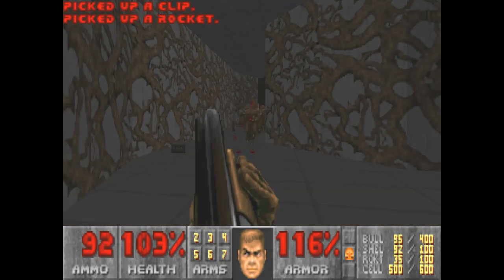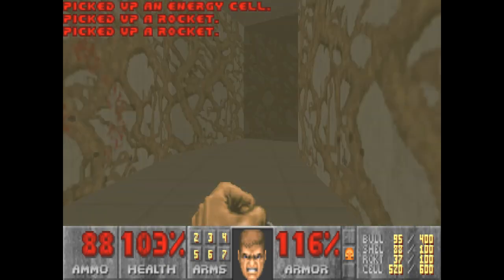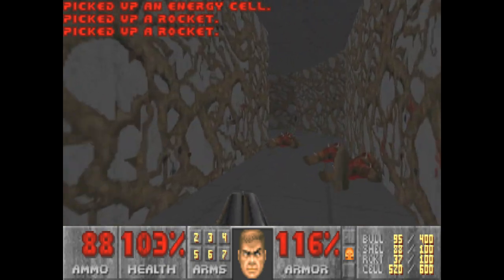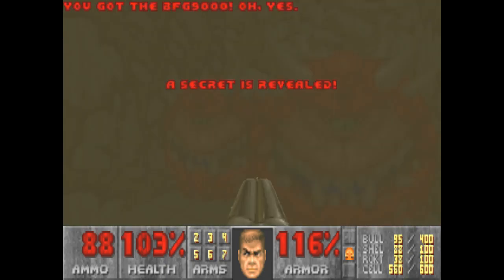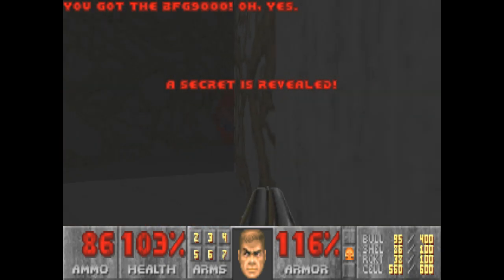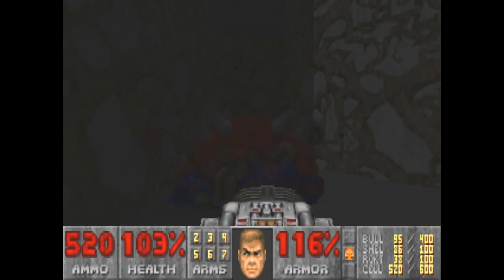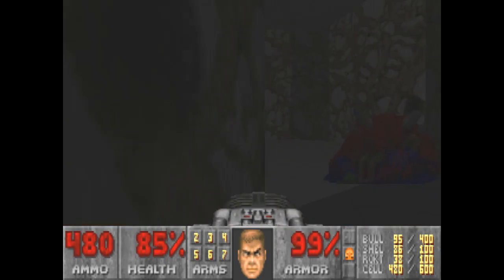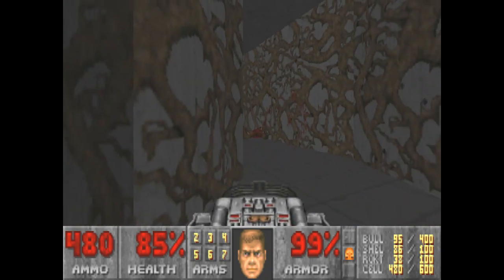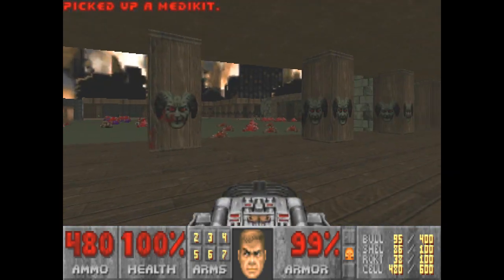Last secret is in here. Yep. There's a BFG in here. Yeah, that's why I need the BFG right here. Woo-hoo! It traps you. Alright, they're dead.